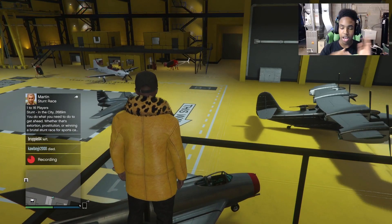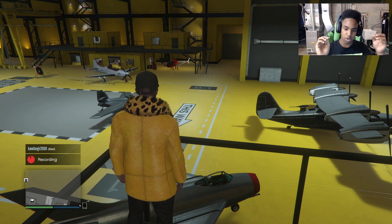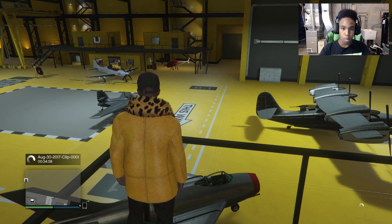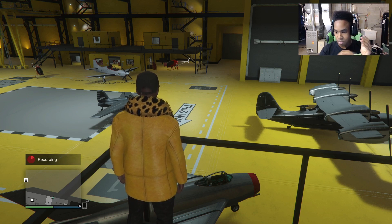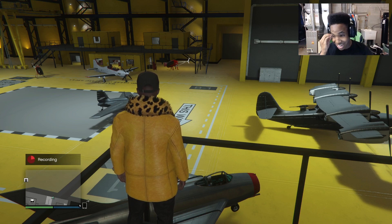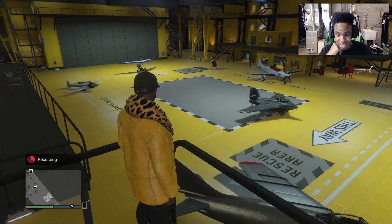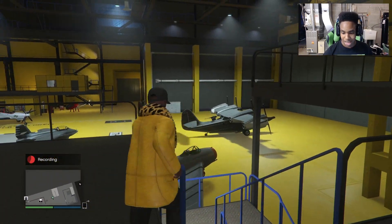So this is it — these are the brand new vehicles for Smuggler's Run. We got more coming soon, and the cars too that I need to customize. There are all the planes, and I have spent a lot of money on these. Now it's time to spend even more money on customizing these things.